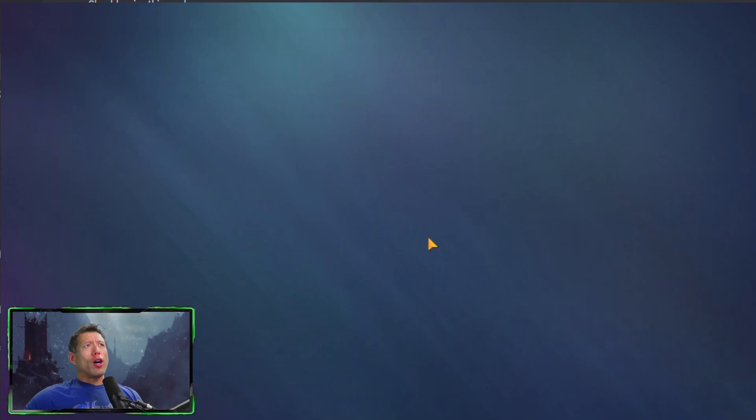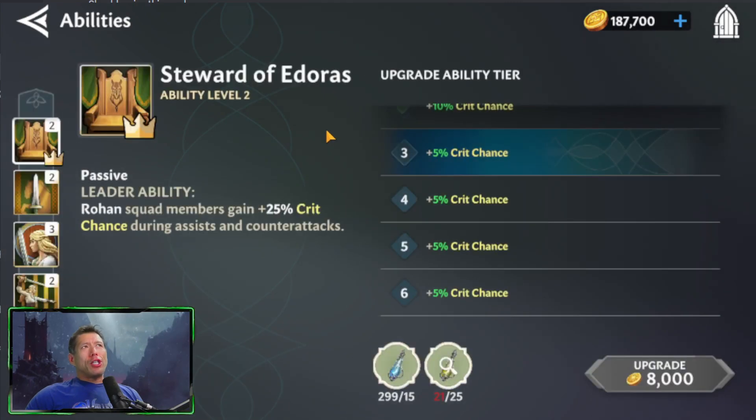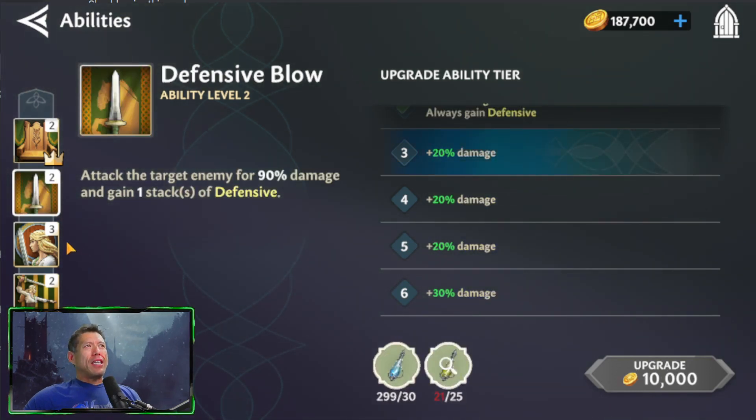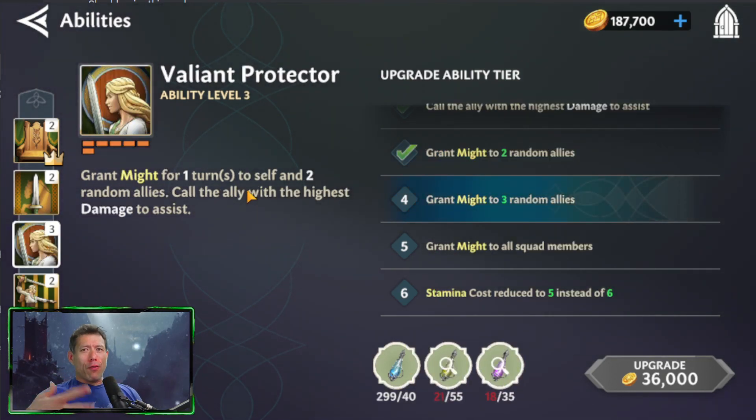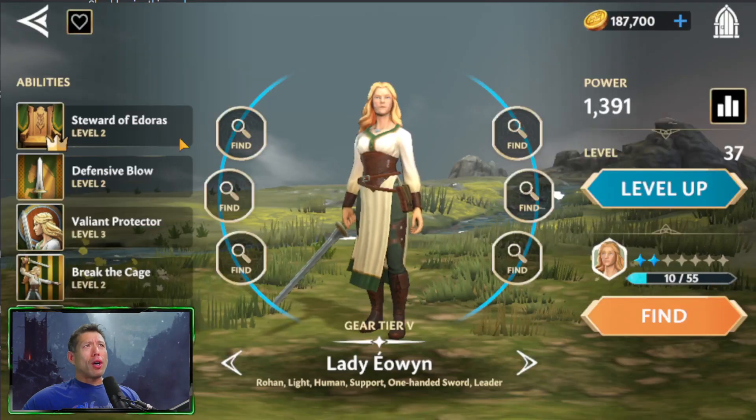Another hero you're going to get early on is Lady Eowyn. You get this character for free and she has a great leadership ability that synergizes with Rohan characters — all Rohan squad members get more crit chances for assists and counterattacks. She has a decent basic giving a stack of defense up, she has Might which is like offense up, she hits two random enemies and calls someone to assist, and she also has a move that cleanses negative Banes from your characters and inflicts Disabled, which is like an ability block.